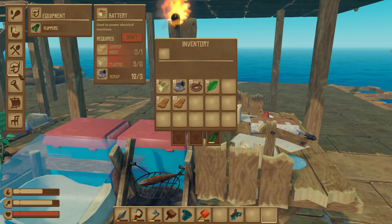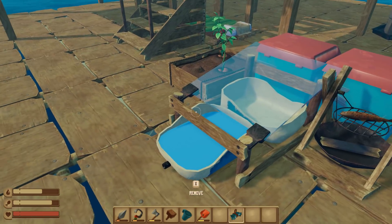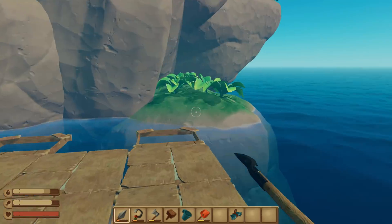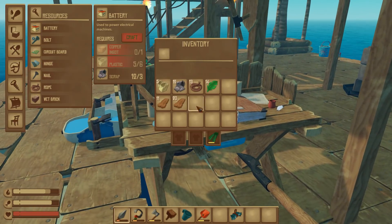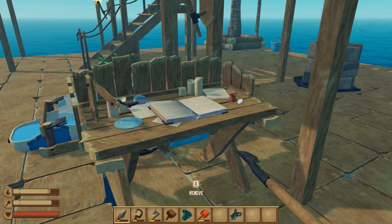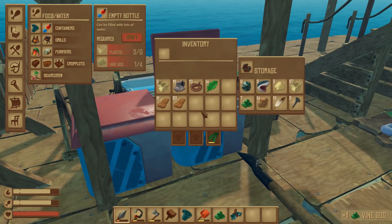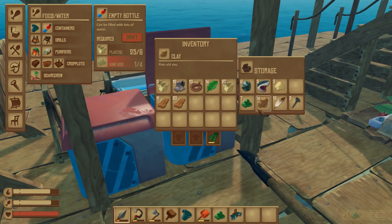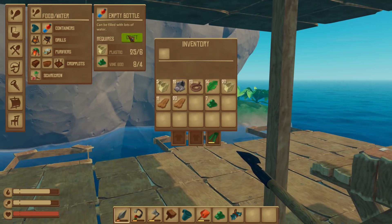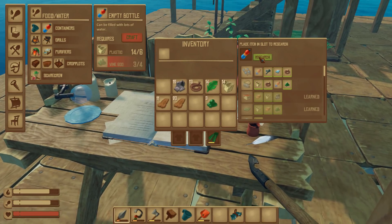Now we're going to have to go back down and get some more copper. There are three kinds of people in this world — those that can count and those that can't — and you clearly know which one I am. But I do know we do not have enough copper. Before we go, I want to make this plastic bottle. Let's make up a bottle — plastic and a whole bunch of vine gods. It's a beautiful plastic bottle.